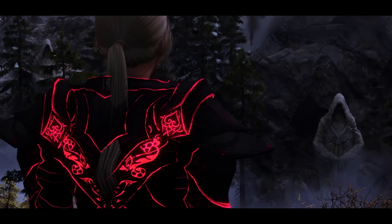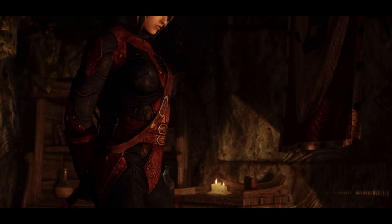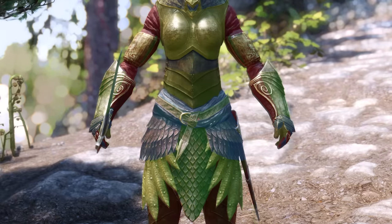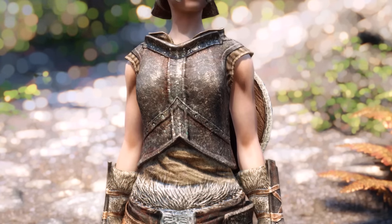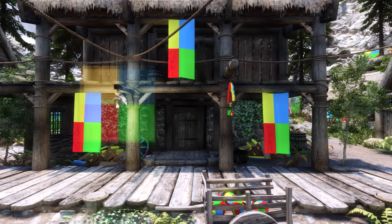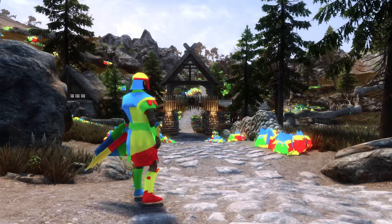But inevitably, as Skyrim is an old game, some of the armors and weapons are showing signs of aging. With the help of a handy mod called Visualize Vanilla, which I introduced in a previous video, we'll try to overhaul every texture for this category of armor and weapons.